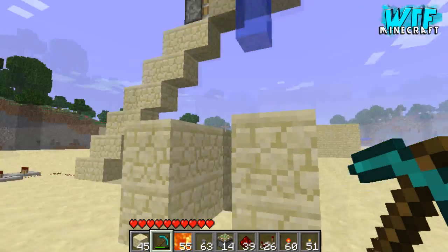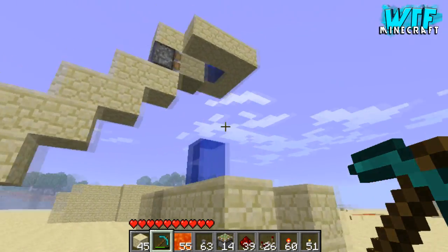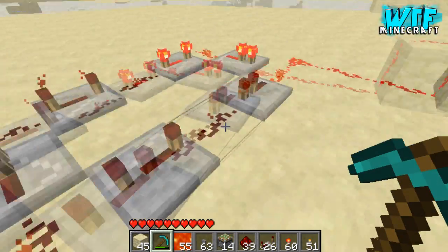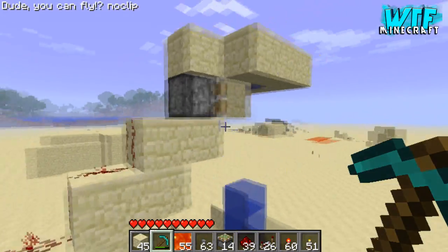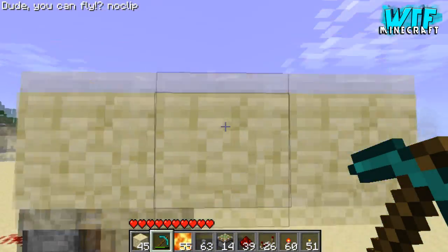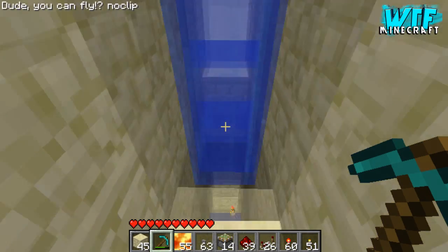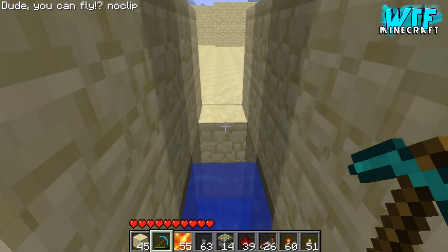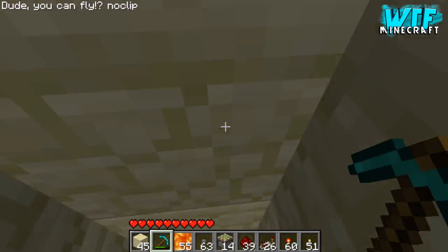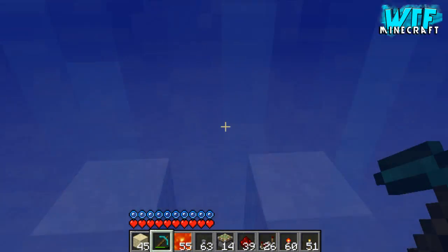Hey guys, it's Jon, and today I'll be showing you another concept I'll be using when building my challenge map. Here we have a clock linked up to a piston which is blocking off this pool of water up here. Basically, the challenge is jumping across there, and it's quite hard — harder than it looks since the water just keeps dropping. It is possible though.